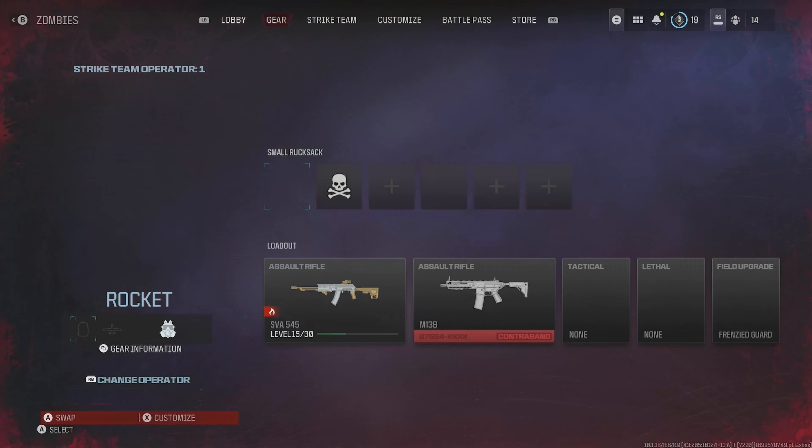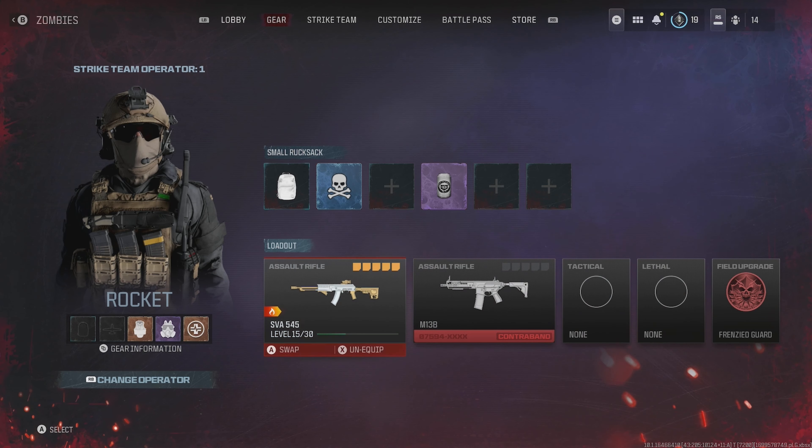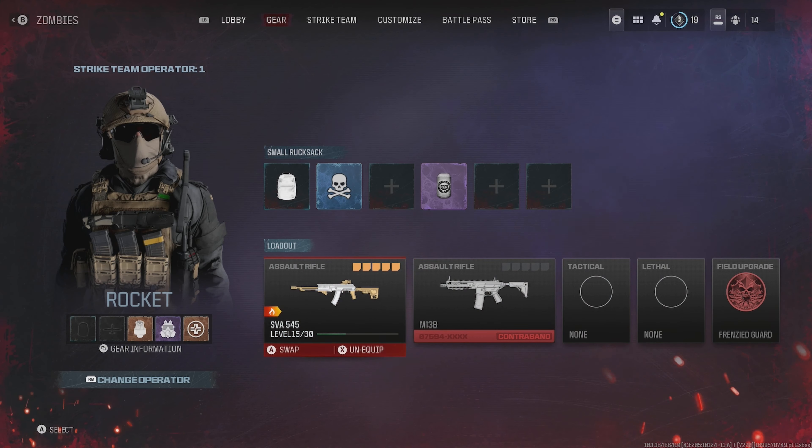This is how the weapons work in Modern Warfare 3 Zombies. The contraband weapons are the weapons that you exfil with and the weapons you can find in the game. If you exfil with those weapons, they will go into your contraband. But if you die with that weapon, you will lose it forever.